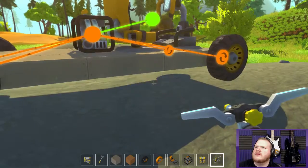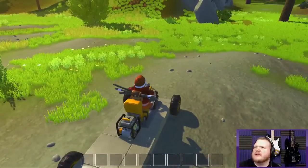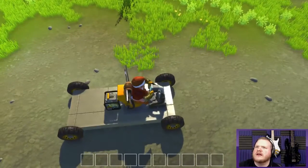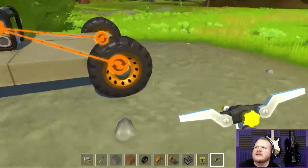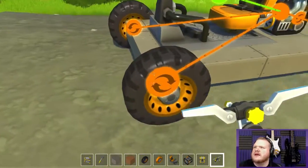Oh shit, I didn't put the lift down. There we go — that was graceful. Alright, hop in. Wait, what's going on here? All my wheels are spinning different directions. There we go.